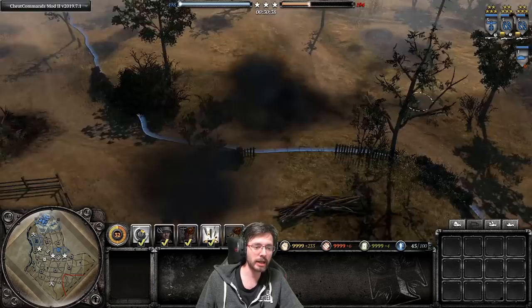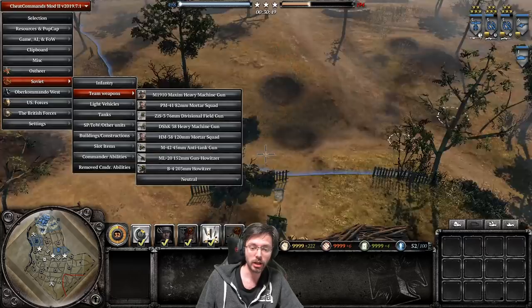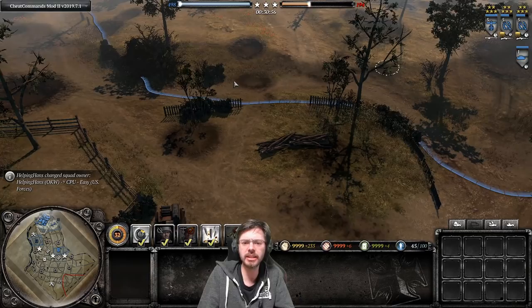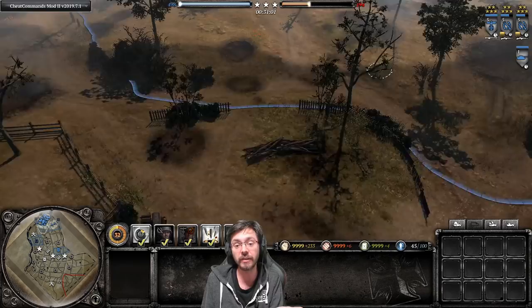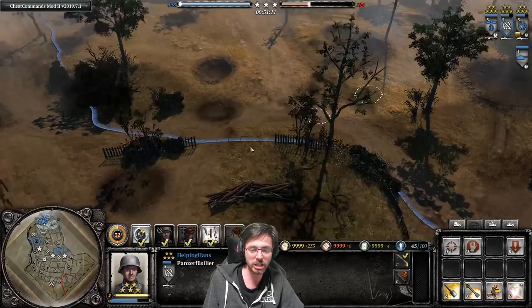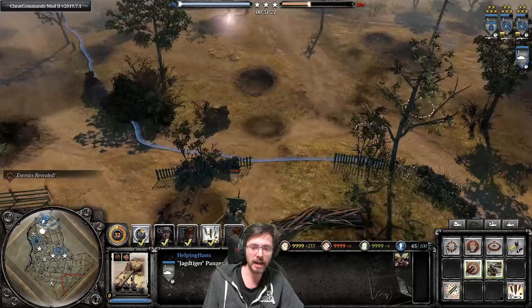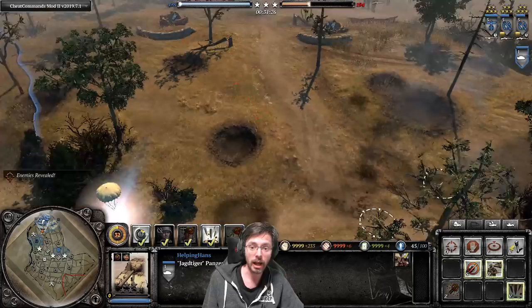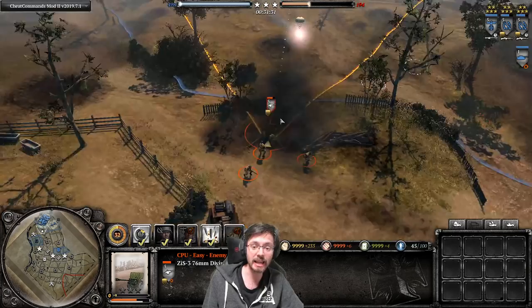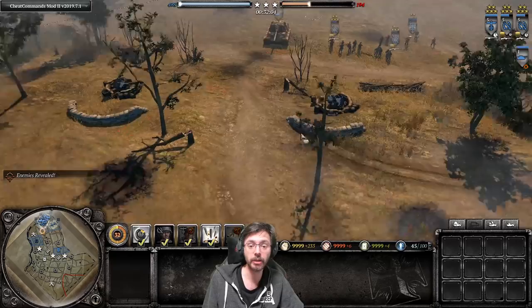The Jagdtiger has a supporting fire bombardment ability effective against infantry. Let's say you're up against an anti-tank gun that's a counter to the Jagdtiger but you don't know where it is. Rather than blindly firing, use the Panzerfusilier flare ability to spot the enemy position. Once you've spotted it, activate supporting fire on the ZiS gun - the HE rounds are quite effective at killing the gun crew and can also damage the vehicle's health significantly.